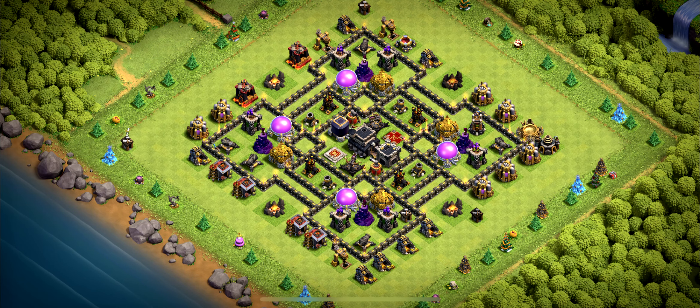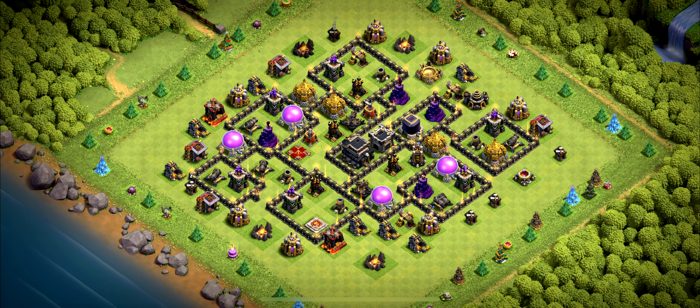Base number 6: Ring Base for trophies and for farming. Base number 5: Clan War League and War Base — don't use it for farming or trophies.